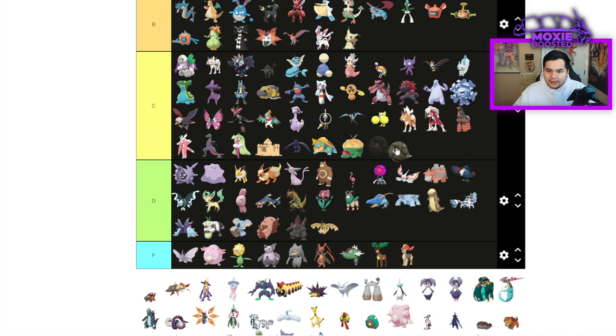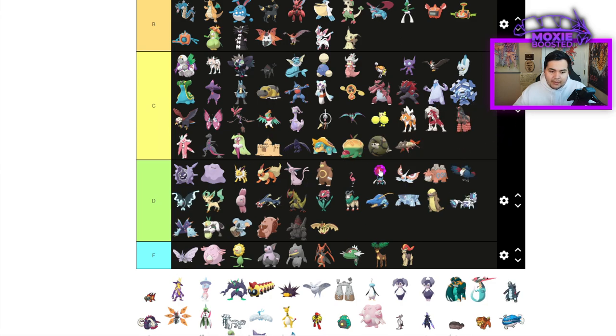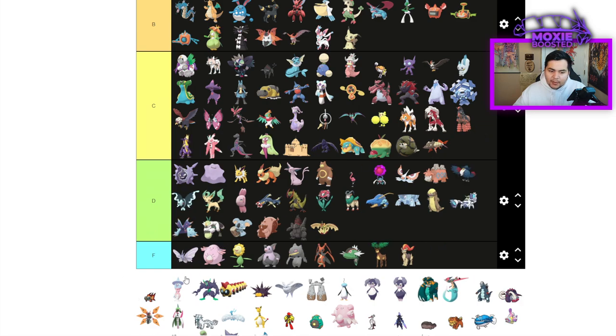Sandaconda — mediocre Ground type, probably just another C tier. Technically another Sand setter but it has competition now. Barraskewda is another Rain Abuser — C tier. Toxtricity — C tier Pokemon. C tier is full of so many Pokemon.